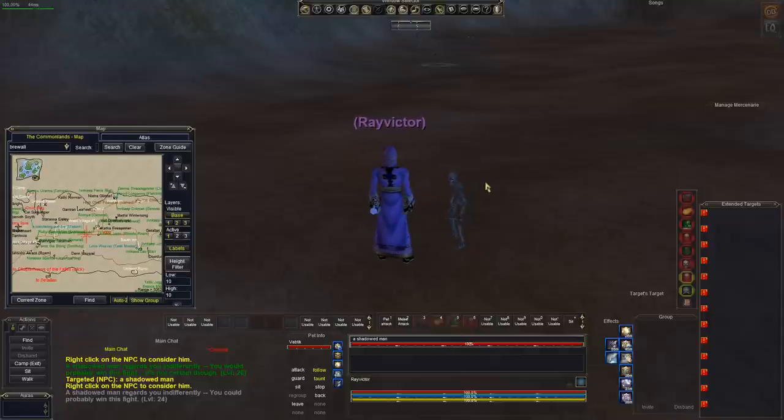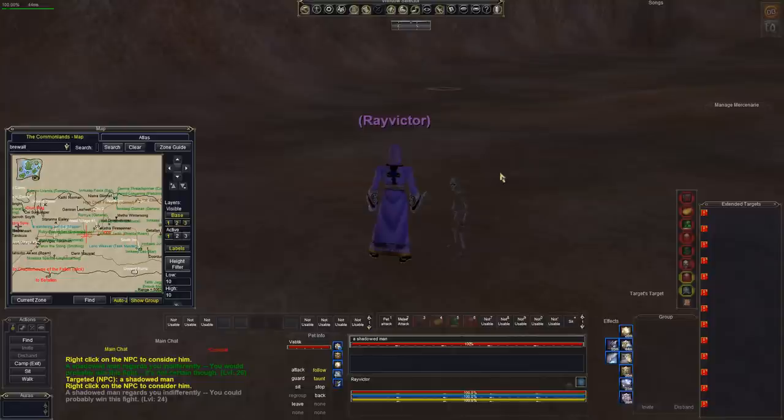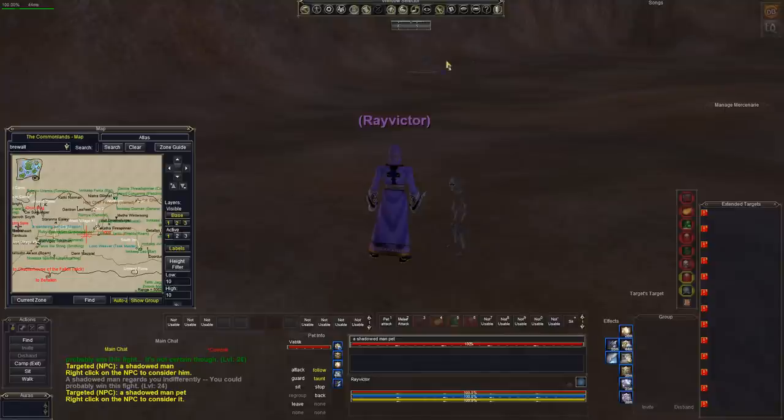The J-boots do give you a 35% increase in run speed, which is huge. On a fresh TLP server, that's really what you need because nobody can get around without Spirit of Wolf. So what you're going to have here is the pet. This guy is obviously a caster — this can get ugly real fast. He's green in general, and green guys will not come when you pull, but you never know.